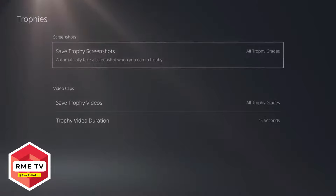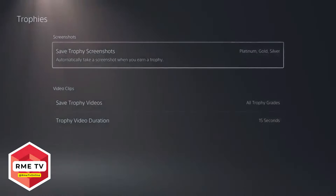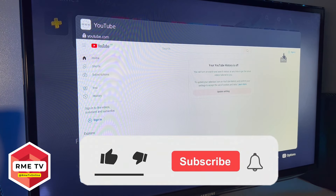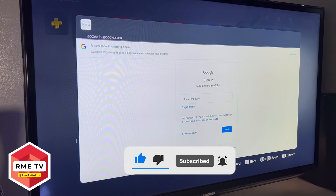In Settings, go to Captures and Broadcasts, then go all the way down to Trophies. Here you have options for screenshots as well as video clips. For screenshots, you can change it from All Trophies to Platinum, Gold, or Silver, all the way down to None. I prefer to put screenshots down to None, and you can do the same for videos. That's how you save on storage and increase your storage on your PlayStation 5.